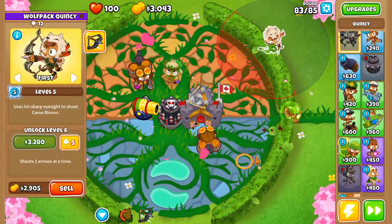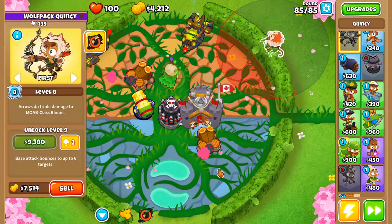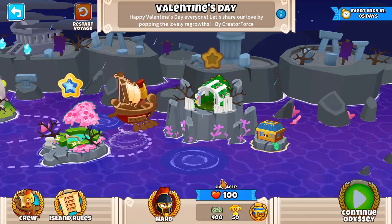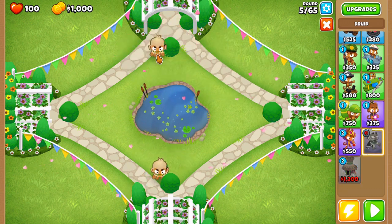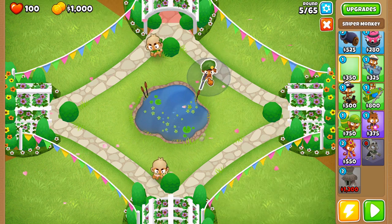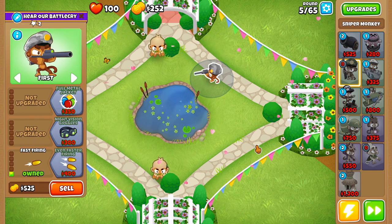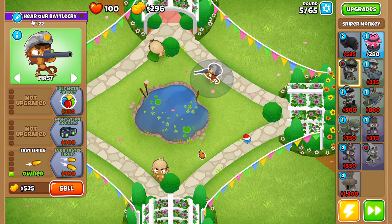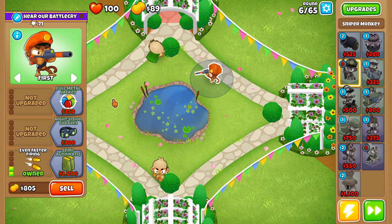I placed down Quincy because I couldn't do it without him — got him to level 8. Without him I would have never killed those ZOMGs. This one's a little difficult. We're going to have two Druids on the left side of the top and bottom bush, and then kind of at the top right of the lake, as close to the track as you can get, we're going to place down a 0-0-1 — just a faster shooting Sniper on first. Upgrade to even faster shooting, then once we get Shrapnel Shot it's going to get a little easier. The start is a little rough but once we get past round 40 it's going to be way easier.